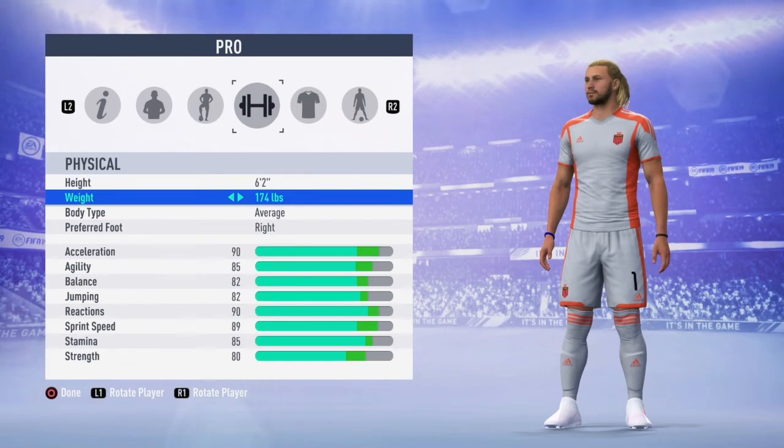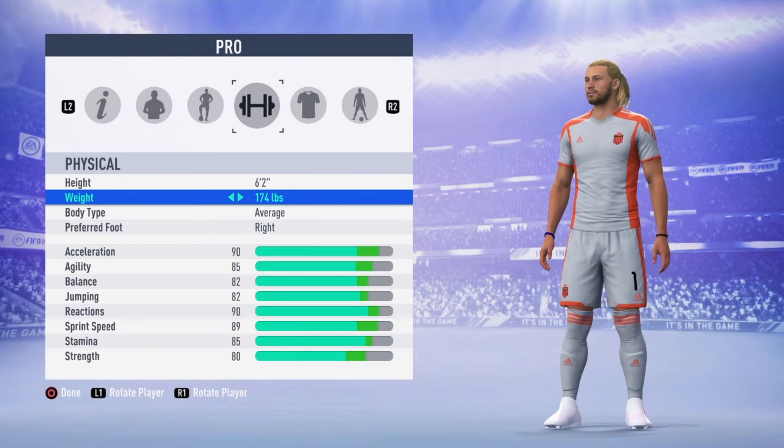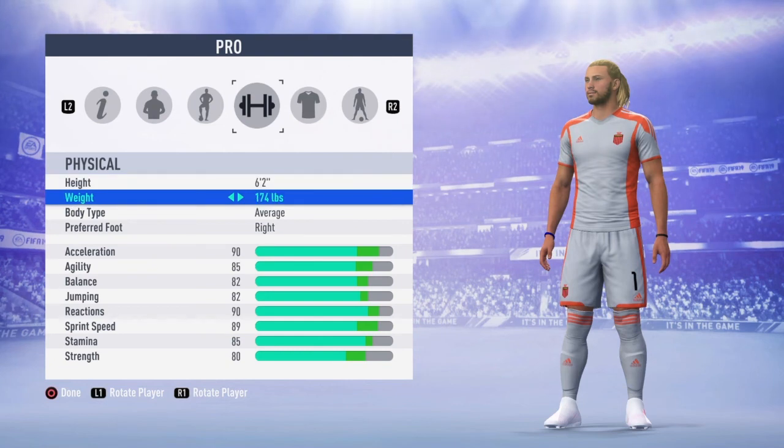When I moved my player up from 147 pounds — I was at five foot ten — I moved him up to six foot and put him down to the lowest weight, which is 147, and I was told that was good. But I was still stuck at 91 even after sorting all my traits out. So I made more changes: changed my height to six foot two and my weight to 174 pounds.